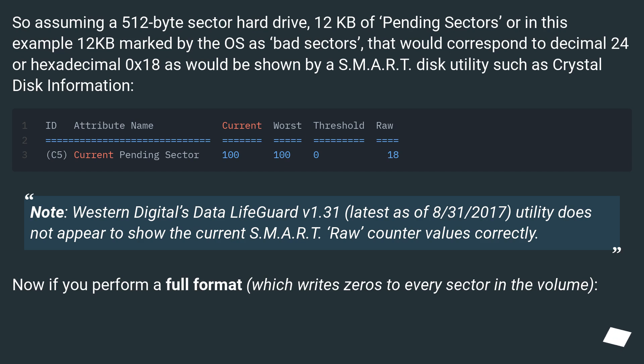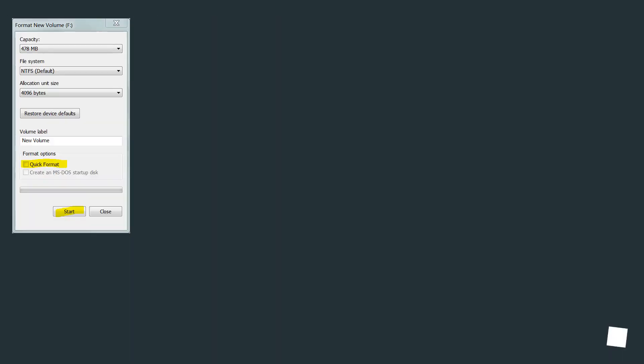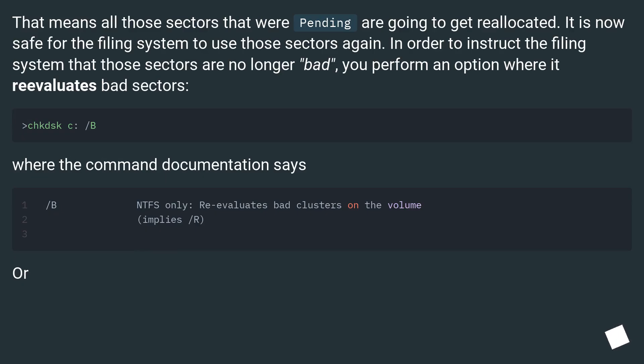Note: Western Digital's Data Lifeguard v1.31, latest as of August 31, 2017, does not appear to show the current SMART raw counter values correctly. If you perform a full format, which writes zeros to every sector in the volume, that means all those sectors that were pending are going to get reallocated. It is now safe for the filing system to use those sectors again.